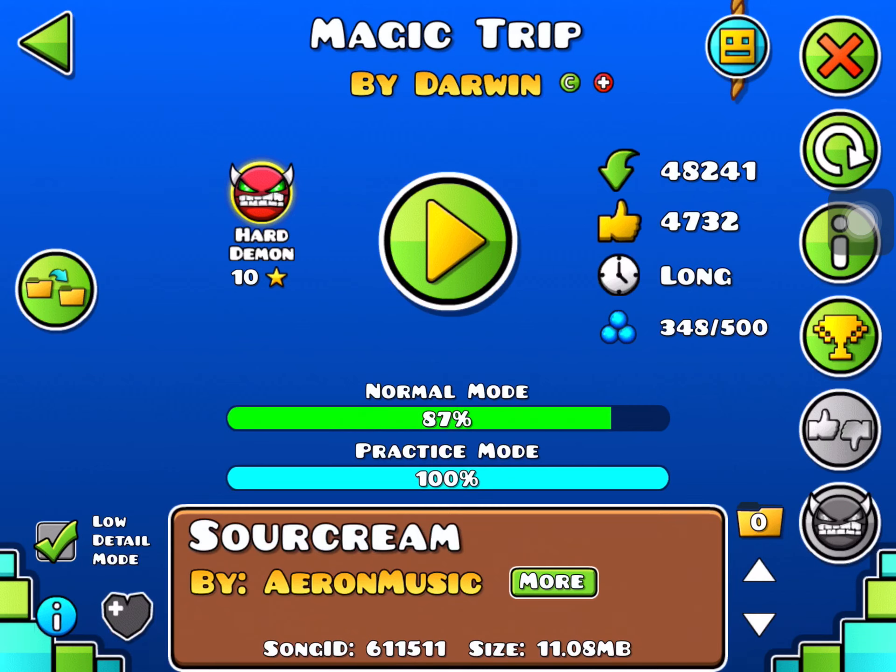Hello everyone, welcome to another episode of Geometry Dash. In today's episode I'm going to be keeping my promise and not playing a vibrant level. This level is made by Darwin. It's a hard demon and it's called Magic Trip.